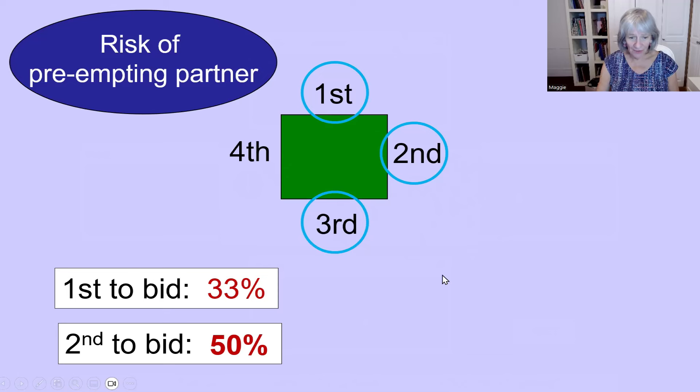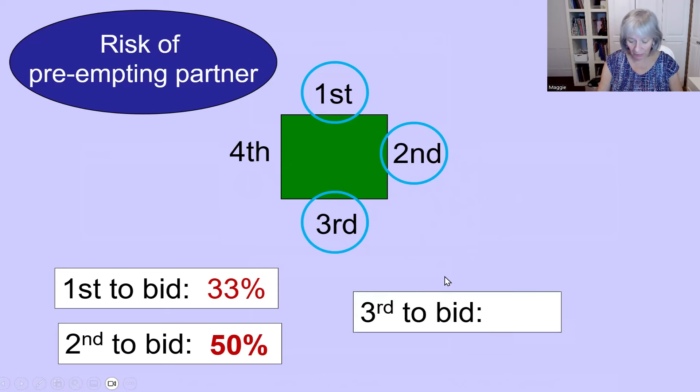In third seat — this is the good news. In third seat you can be a little bit more loose about the shape of your hand. You might even have a few more points than nine, or one less honour, because now the chances of you preempting your partner are nil — your partner has already bid. In third seat, that's a good time to make a preemptive bid at the three level, because it's just your opponent in fourth seat who hasn't bid, and it will make their life more difficult.